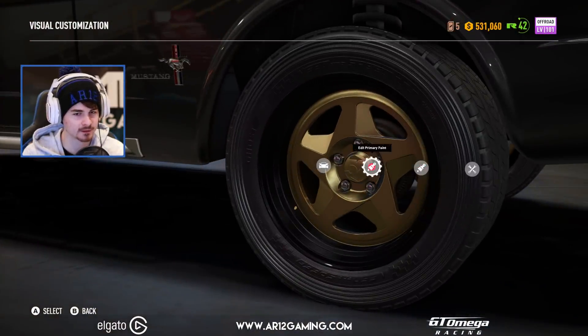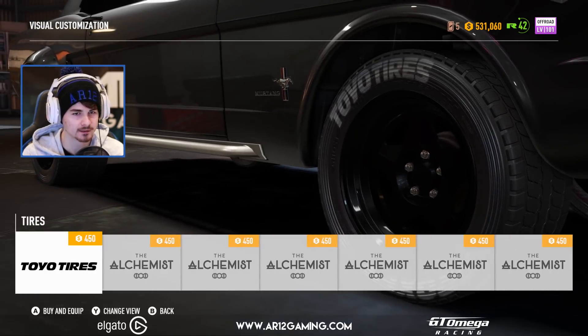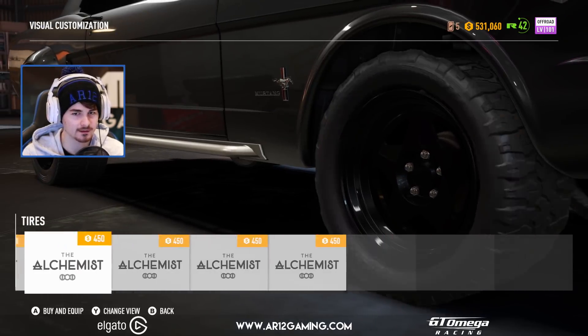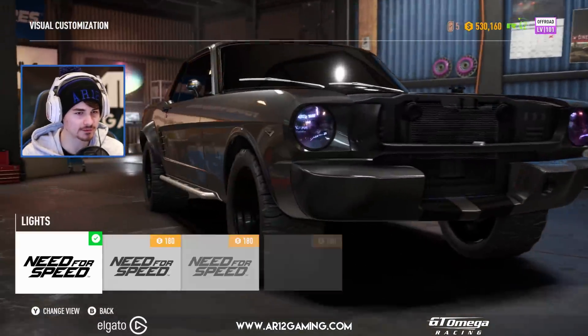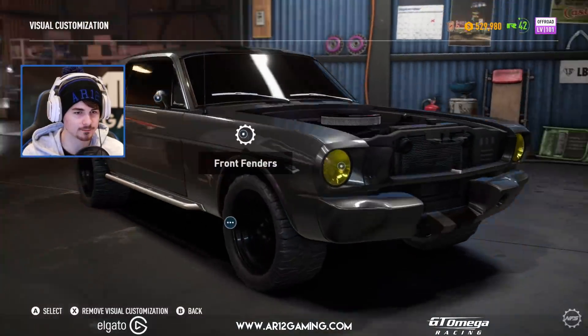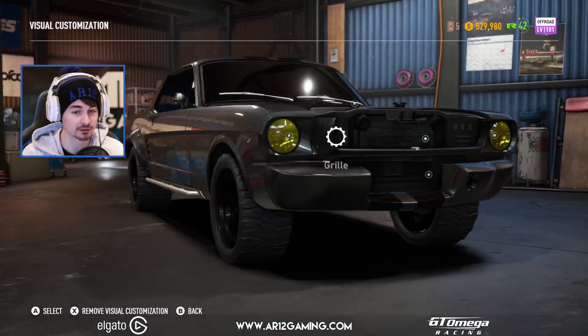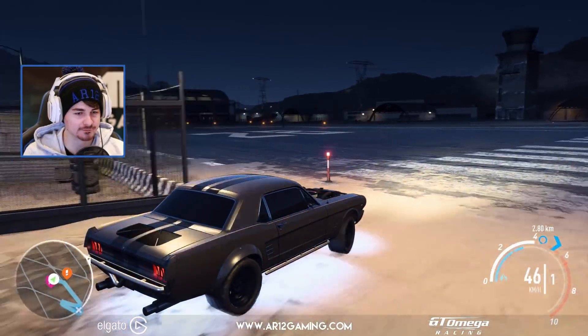Let me just fix my rims, paint them the right color. Maybe let's get some tire letters on there as well. Let's go with the very off-roady tires. And then maybe just go with yellow headlights — yellow headlights with the gray body. That is a cool-looking car, especially with no hood. This looks very, very cool.